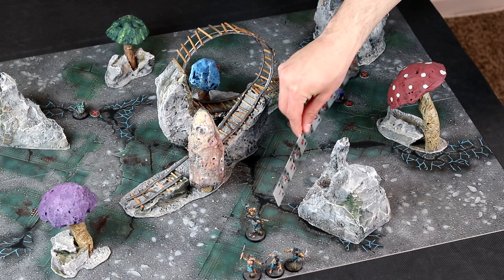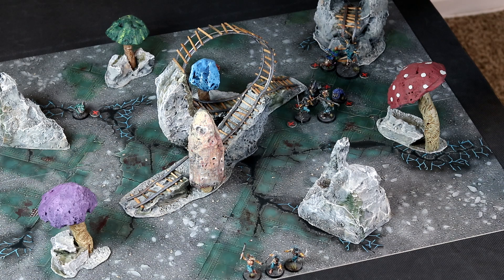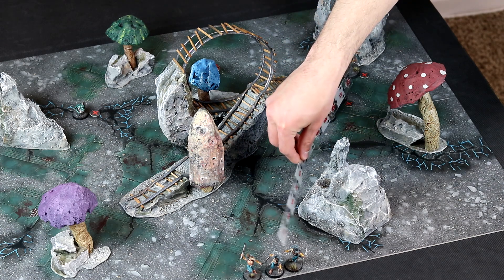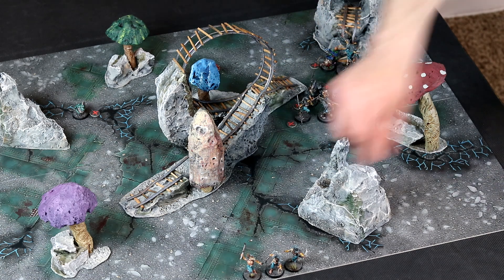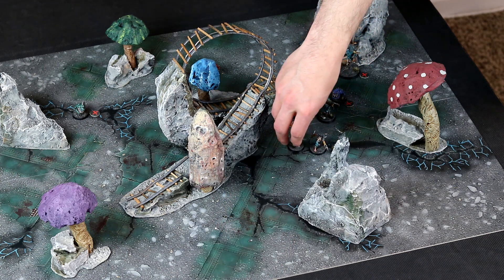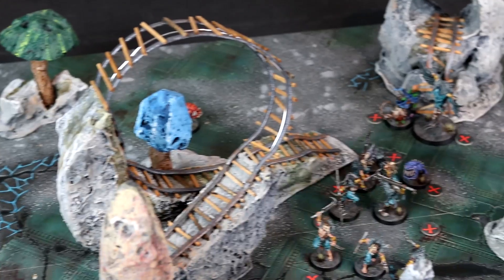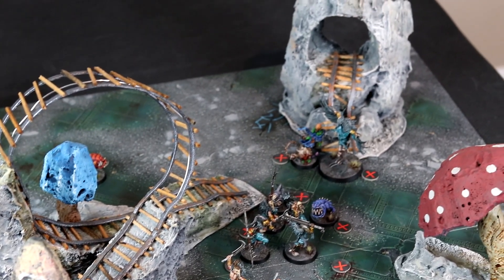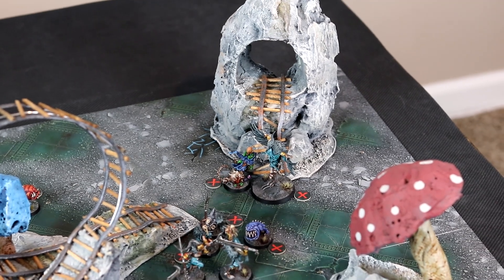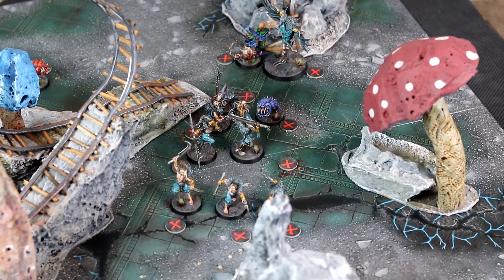For the rest of the turn, since there are no more Gloomspite Gits moves, all of the Corvus Cabal fighters will double move to position themselves closer to the Gloomspite fighter they have to destroy. After all of these fighters fly around the table with super speed, we will end Battle Round 1. The Corvus Cabal are closing in on the Gits in their home turf. Can the squigs protect their leader, or will the birdfolk swoop down and pluck out the enemy leader?